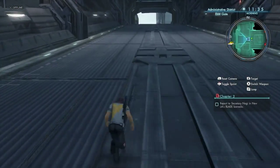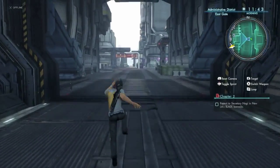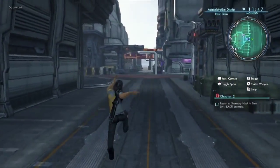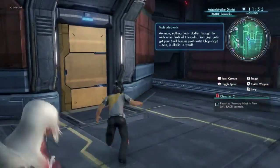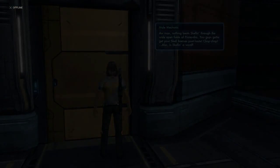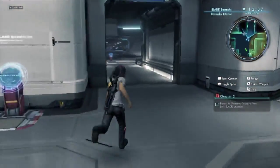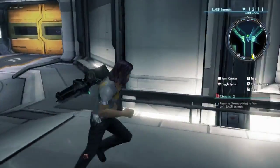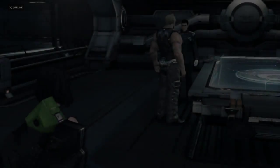Back in the administrative district. How much time have I got? I got a few more minutes. Let's see if we can get back to the secretary. Report to Secretary Nagi. I still can't believe this place is called New Los Angeles — of all the names to have. He is in the barracks, so I guess I go in here. Nothing beats skelling through the wide open fields in Primordia. You guys gotta get your skell licenses post haste. Also, is skelling a word? It is now! Let's talk with Nagi and then we'll wrap up for today. Where you at, Nagi? You in here? There's a yellow arrow pointing me in the right direction as always. He is right up here, with someone new — a bodybuilder.